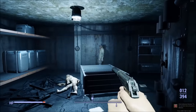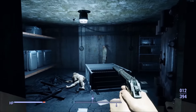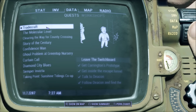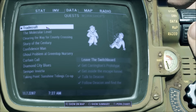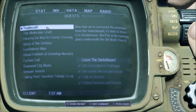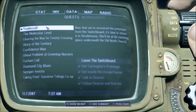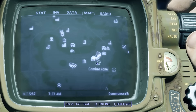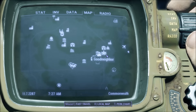So to get it, you'll be on a mission — now there are spoilers in this video — the mission you'll be getting is called Tradecraft. Now to get this mission, you have to follow the main quest line, and you have to go through this place over here called Goodneighbor.